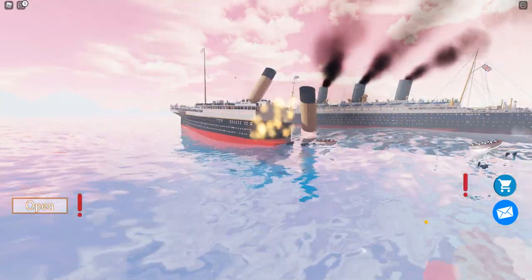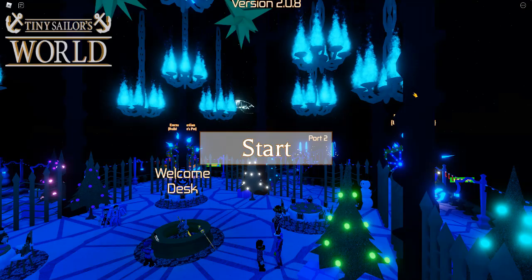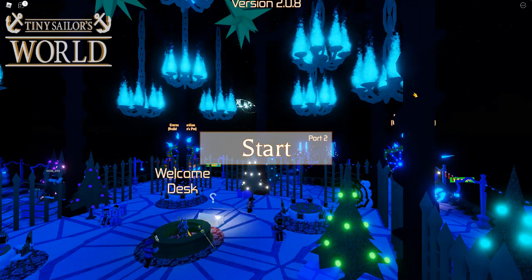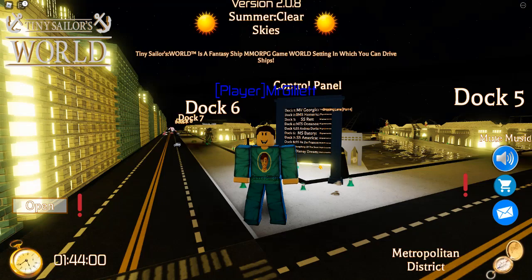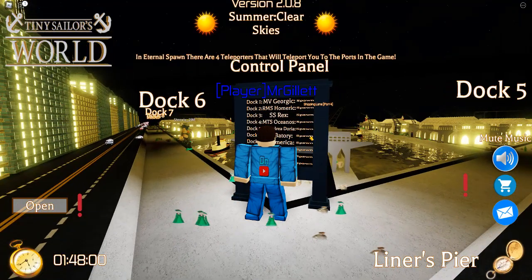You can see the lifeboats surround the ship — and there we go. Hey guys, welcome back to another video. Today we are playing Tiny Sailors World again, and the reason I'm back is because they've actually added the Oceanos into the game, so we're gonna go ahead and check that out.